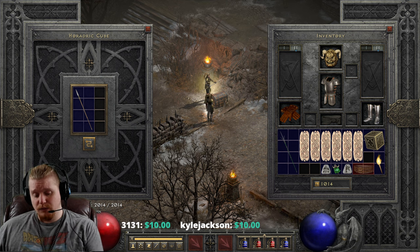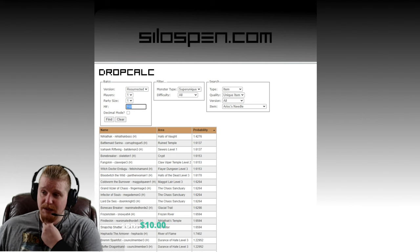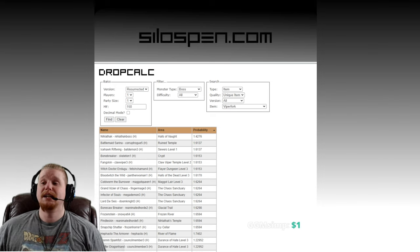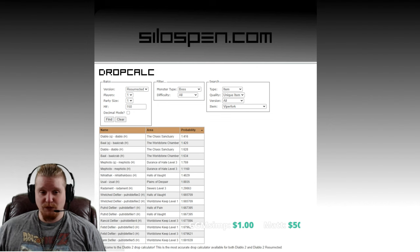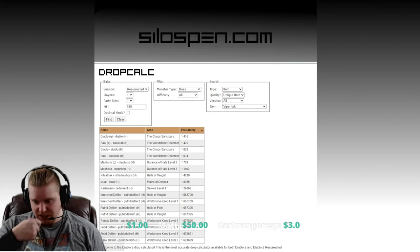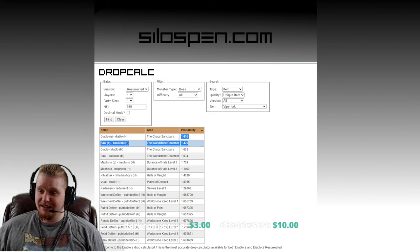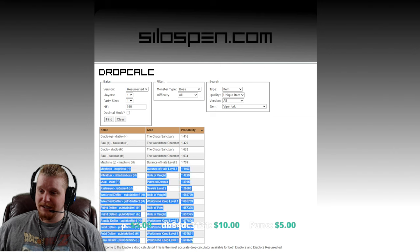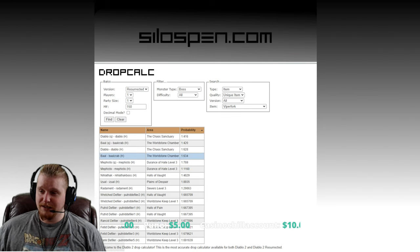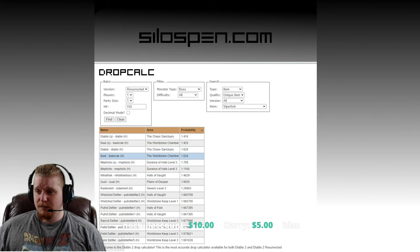Let's look up how you find this item and where it could possibly drop. Let's go over to Silus Pen — I think that's the best way to do this. We've got 150% magic find — I think that's an easy number. Looking at the drop chances, we've got a pretty decent chance from Diablo and Baal, even on non-quest. Mephisto, Nihlathak — looks like this is going to drop pretty often from the bosses. A 1 in 416 chance on a quest kill is really, really good, and 1 in 628 on a non-quest kill is also really good. So you're probably going to see this a lot from Diablo and Baal, and Mephisto also has a not-bad chance.